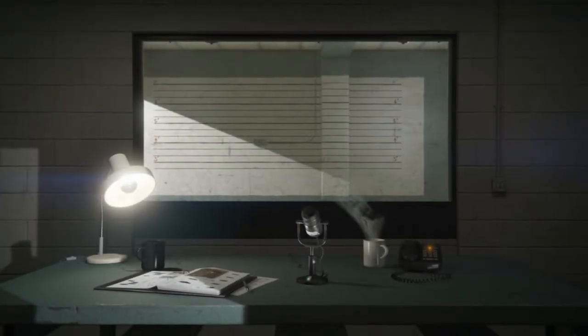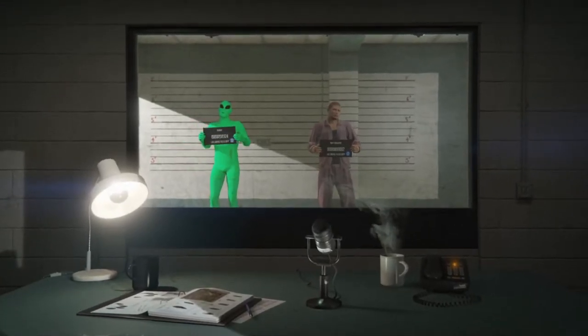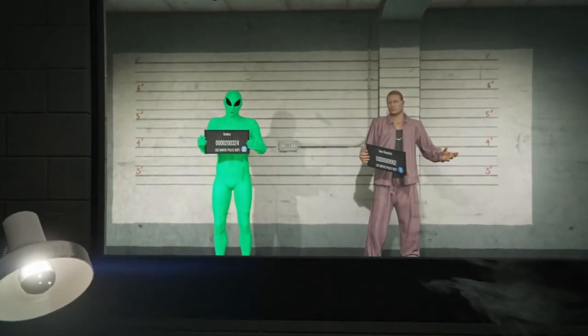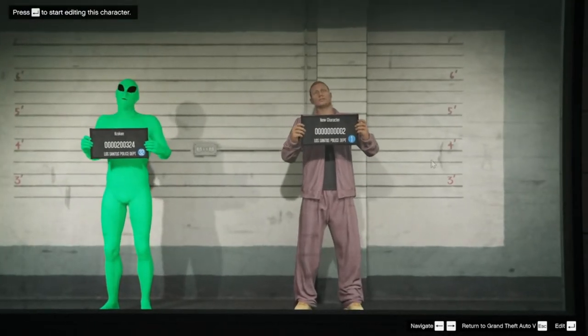You can have two characters in online mode. All you have to do is go to the main menu by pressing Escape, go to Online, and switch characters — that allows you to either create a second character or switch to your second online character. That character will usually be in the bottom part of the selection wheel.